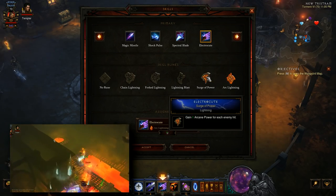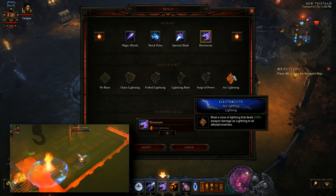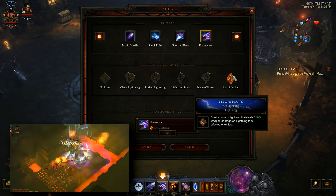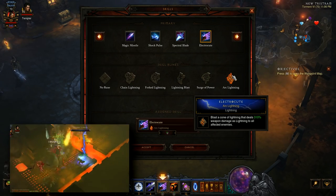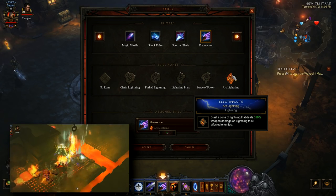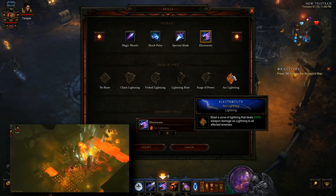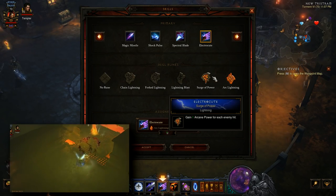Part of the issue is that the Tal Rasha Meteors are called down on the enemies that are struck, so Arc Lightning forces that meteor to come down right on top of you. So if you're getting gangbanged, that's gonna be great damage in a tight area. But the disadvantage is you lose the option to start building stacks from a distance or calling down meteors from a distance using Electrocute in the event that you ever feel the need to withdraw from a difficult situation. Still, play around with both and see which one works best for you.